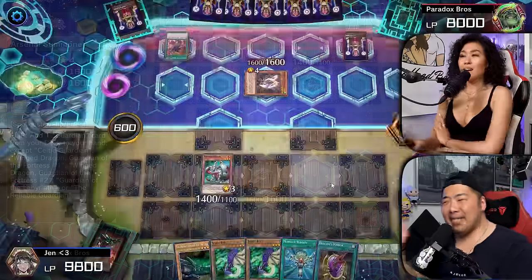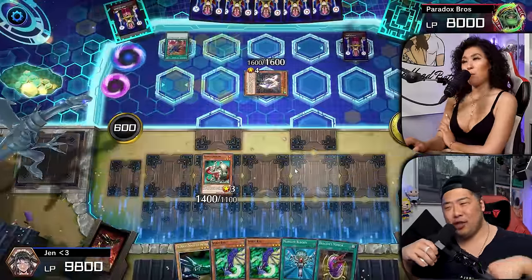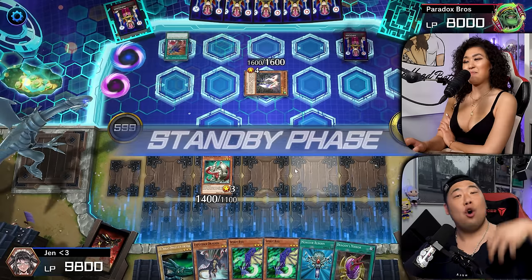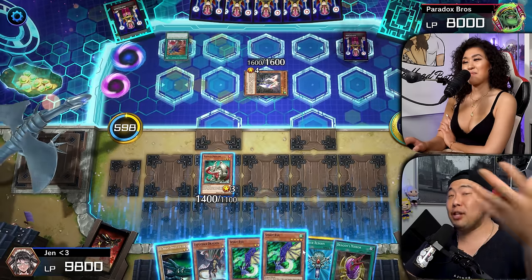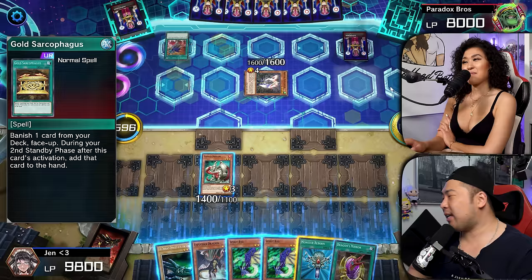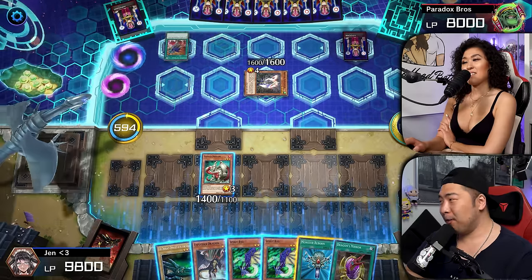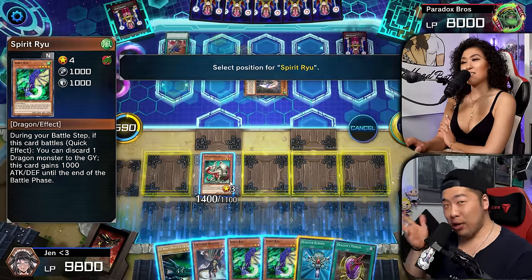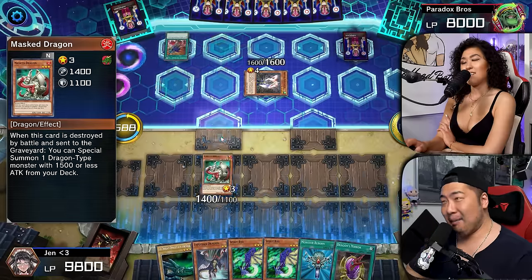I don't want to attack into the Masked Dragon because it's gonna fuel her strategy while at the same time allowing her to search for Exploder Dragon or thin out her deck by summoning out another Masked Dragon. So we're gonna keep that on the field.